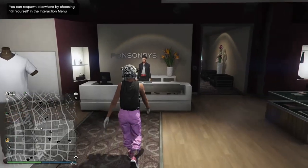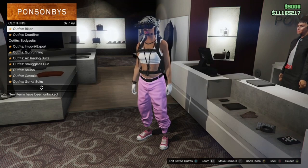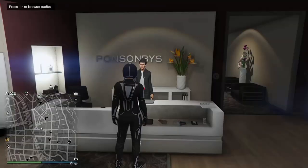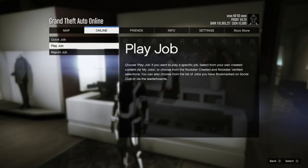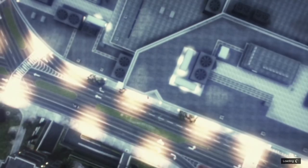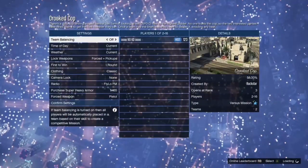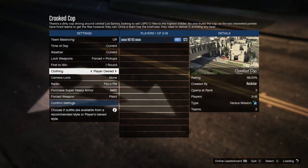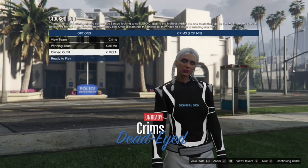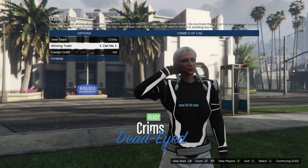Once you've bought the white deadline outfit, just go ahead and back out, hit your pause button, go to online, go to jobs, play jobs, Rockstar created, and go to versus and start up crooked cops. Remember when you start up crooked cops, in the settings you want to put the clothing on player owned or the glitch will not work. So make sure you put the clothing on player owned and invite either one friend or one random to join. Once you get inside, just go down to owned outfits, hit right on the D-pad once, and then just go ahead and ready up.